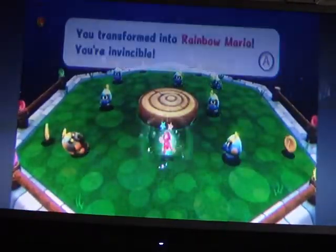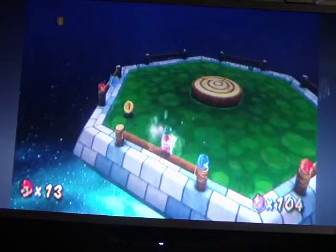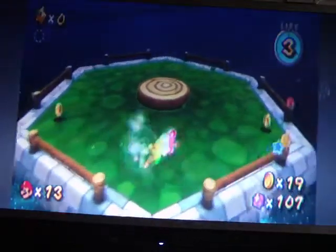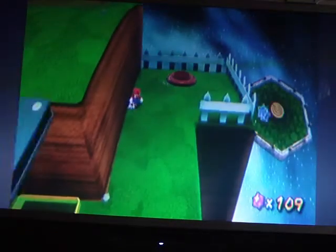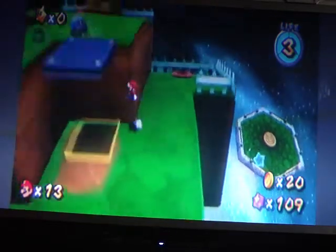I'm gonna show you what this thing is — it's a little extra where you can earn more lives. If you pick up this you become Rainbow Mario: you're invincible, run super fast, and can destroy anything in your path. You can also do a sort of circle jump. You can collect coins and star bits — these bonus levels are a way to get one-up mushrooms and stuff like that.